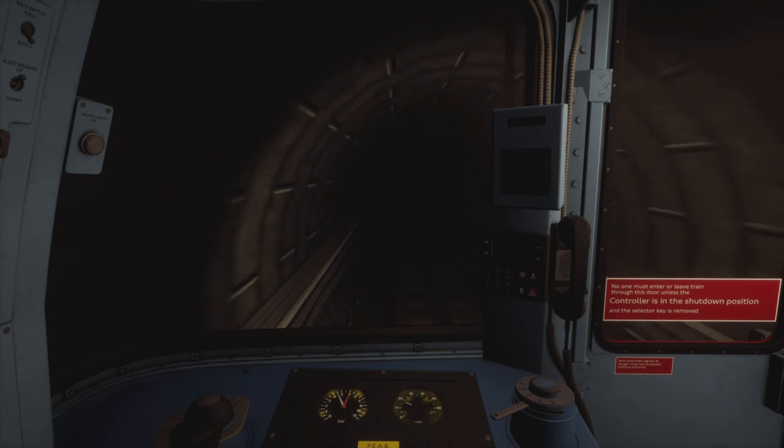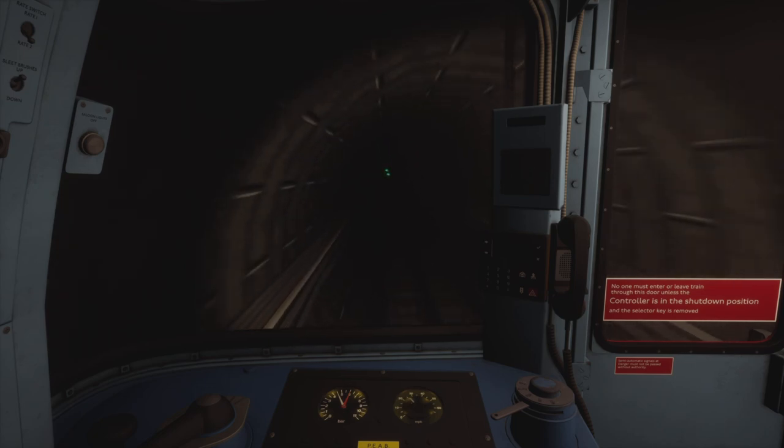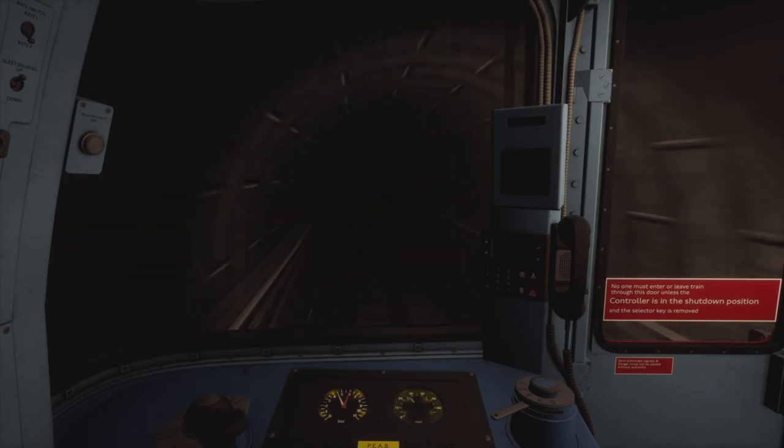I've shut off the power at 15 and I'm letting gravity bring us up towards 20. Once we get to 20 I'm going to tap brake step one to keep us below the speed limit, bringing it down to 15, then releasing and repeating that process. Speed limit will be increasing to 30 shortly, then back down to 20 shortly after that. Another burst of brake step one, then there's the 30 board — giving it full power.